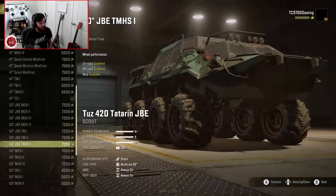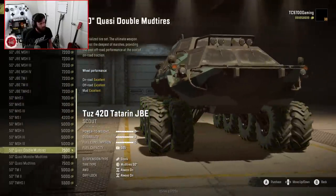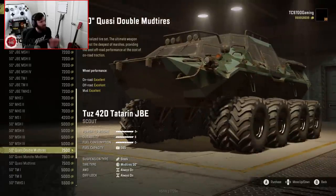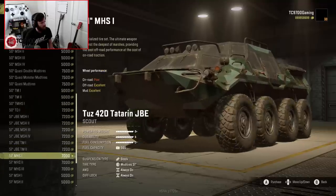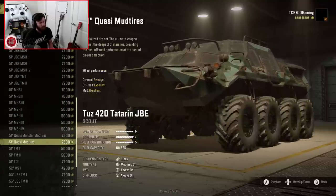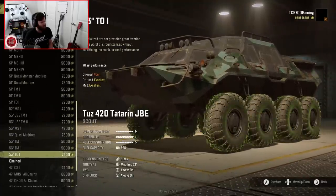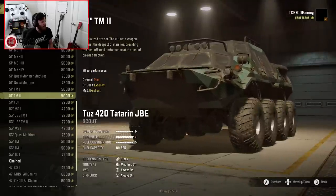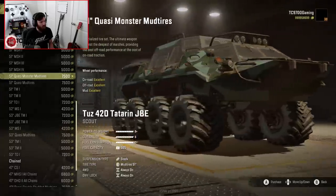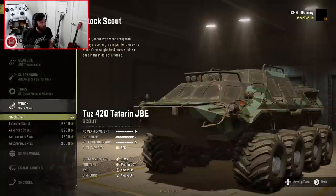JBE TMHS — so that's going to be your Tega tires. Oh my God, there's so much on offer here. We've even got the 50-inch quasi-double mud tires. They're getting bigger — we've got 51s now as well. This is so ridiculous. You can go up to a 53. The quasi-monster mud tires — let's try these and just see how they feel.